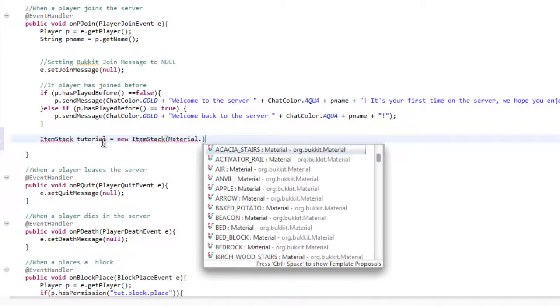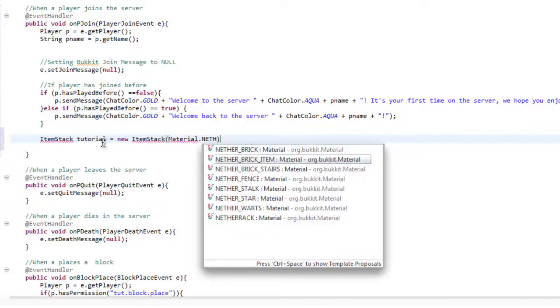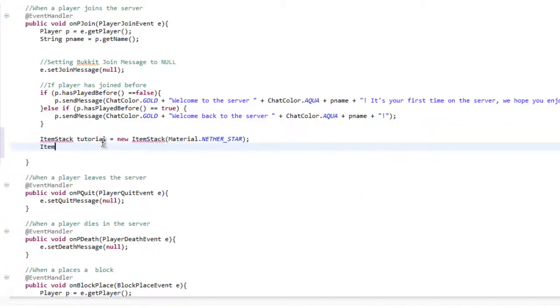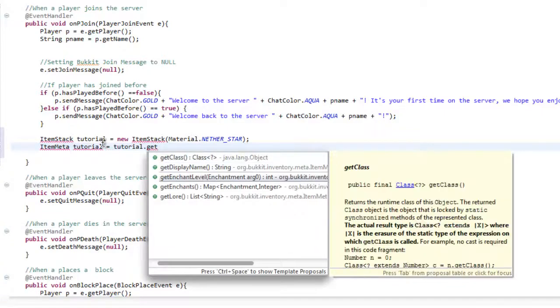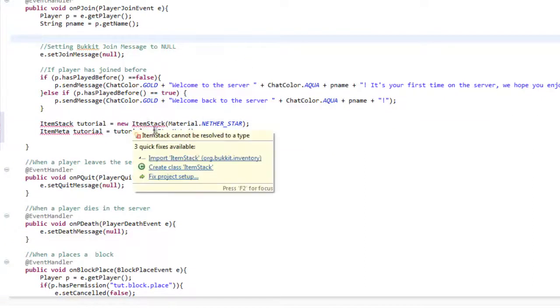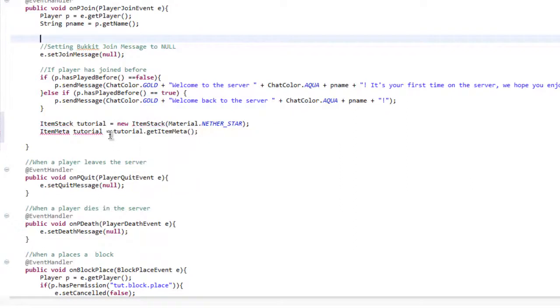The material that we're going to go ahead and give them will be a nether star. So the next line will be ItemMeta. We're going to give the ItemMeta as tutorial, which equals tutorial.getItemMeta(). Don't name it as tutorial — we'll name it as 't' or something.